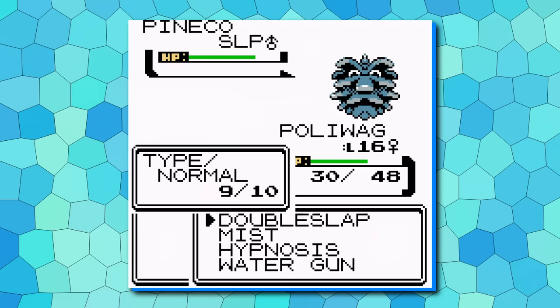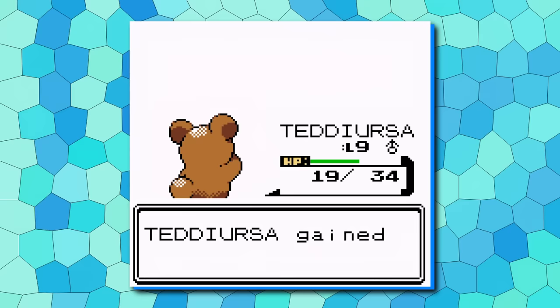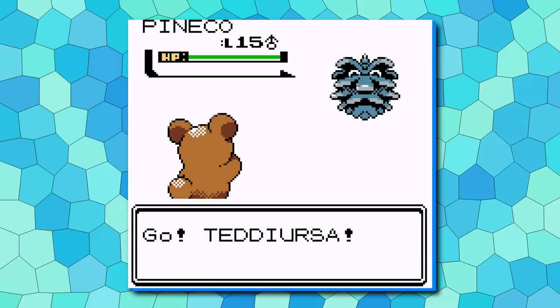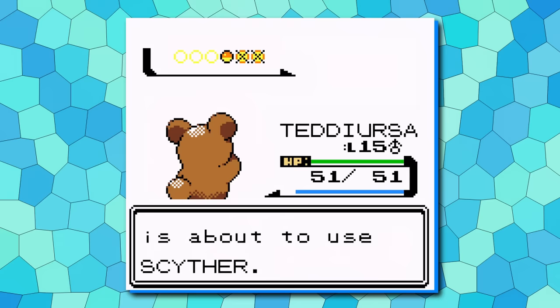As you progress, Poliwag is also a solid long-term investment. Number five: Teddiursa. Teddiursa hasn't changed much compared to base Crystal, but it's still an amazing pickup. With really high attack and access to STAB Scratch right away, it's a reliable all-around attacker. Early-game Teddiursa gets all the right upgrades at the right time — STAB Swift hits super hard before the second gym, and Headbutt hits even harder with a flinch chance before the third. Just as it starts to fall off, you get Ursaring, making it amazing into the late game.